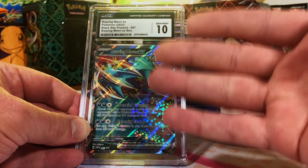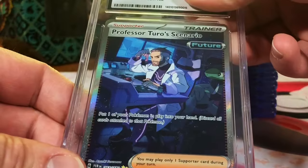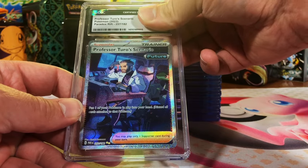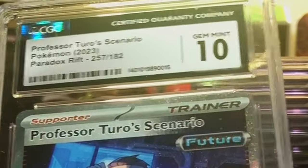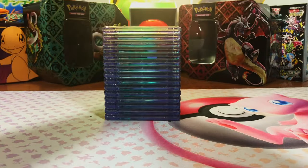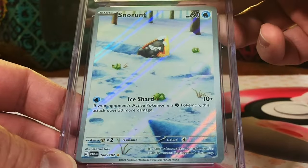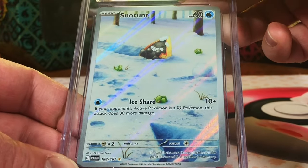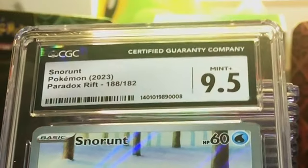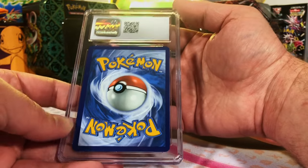Let's keep it going — Professor Turo's Scenario Special Illustration Rare, it's got to be a 10. Holy freaking crap, 13 out of 17 cards are 10s! Let's keep it going, this is wild. Snorunt Illustration Rare from Paradox Rift — I'm gonna go with a nine or nine and a half. Nine and a half, Mint Plus. Wow, we're doing so good — I'm having a blast with this channel and I thank you all so much for joining me on this journey.